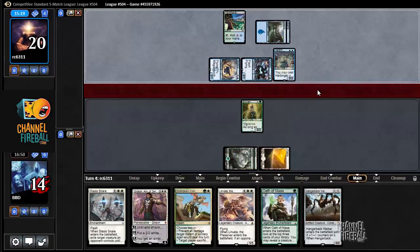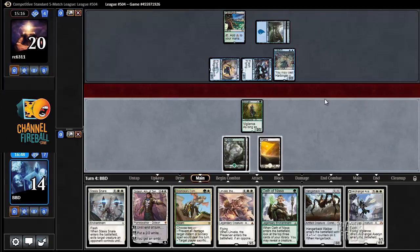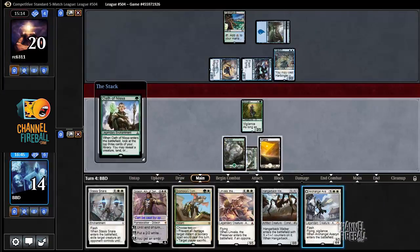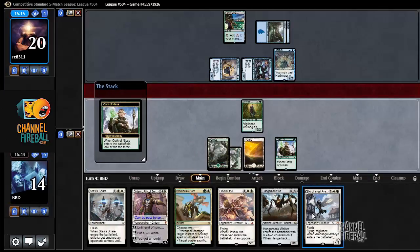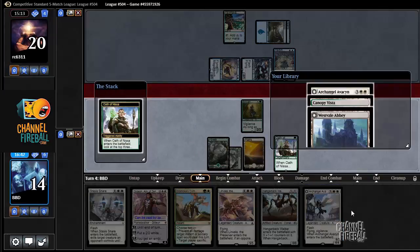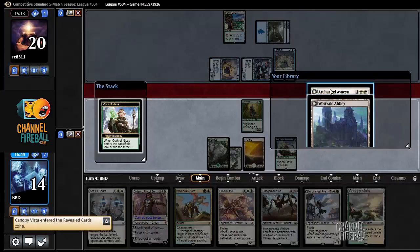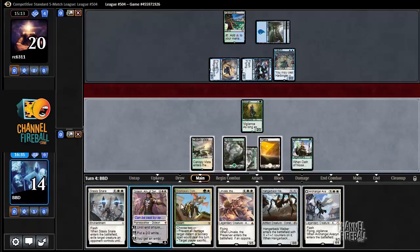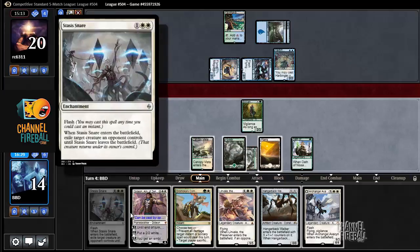I need to play this Oath to find a land here. We did find a land — Canopy Vista. Now I can actually sit on Avacyn plus Hangerback if I want to. And I can sit on Stasis Snare, Dromoka's Command, etc. Another Bounding Crisis — good, I like it a lot.